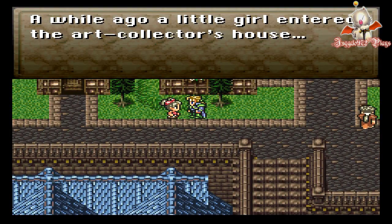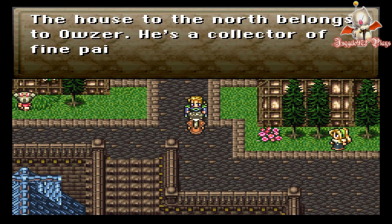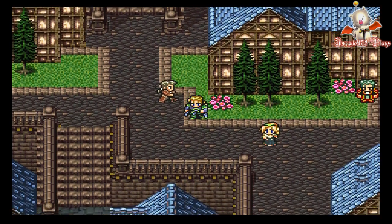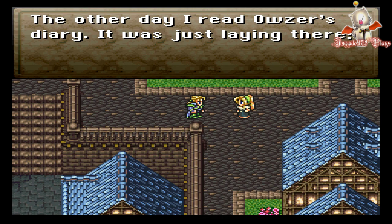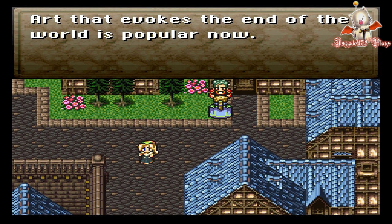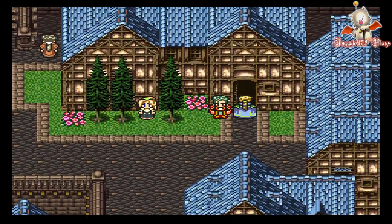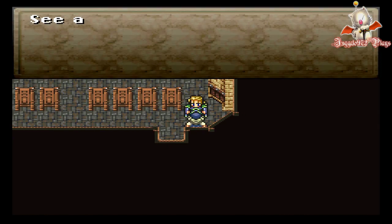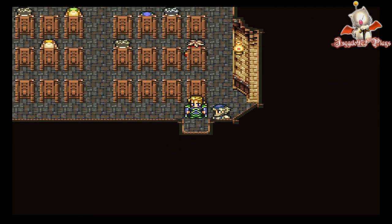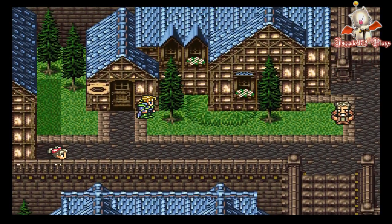Alrighty, what have we got here? A while ago, a little girl entered the art collector's house. That art evokes the end of the world — it's popular now. Let's go to the auction house, see if they have anything. Actually, we'll go later. Let's go to Owser's house, because apparently a little girl went in.